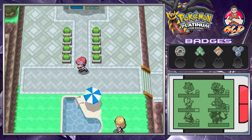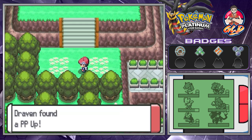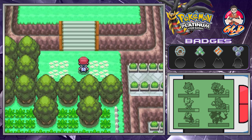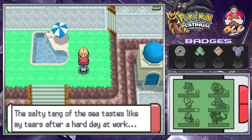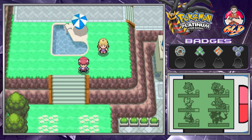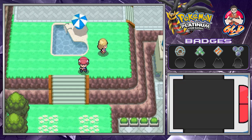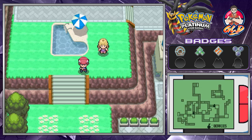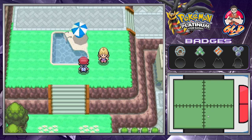We're in another route. We found ourselves a PP Up. Let's go to the Dowsing Machine and see where we can find some hidden items because there are a lot around here.